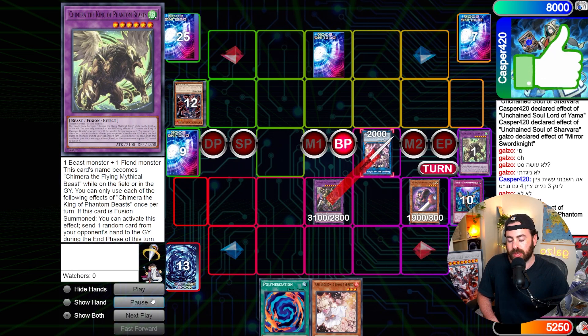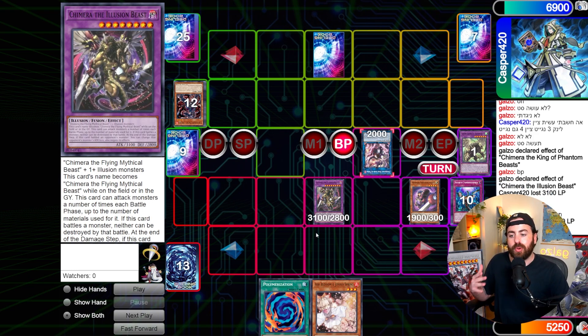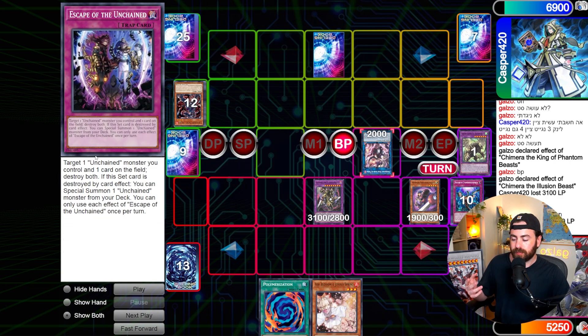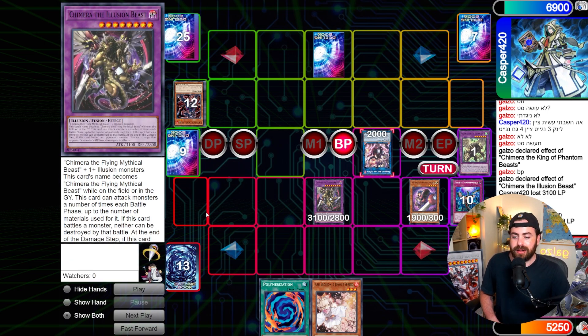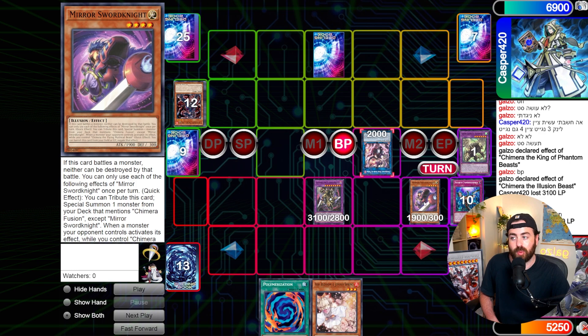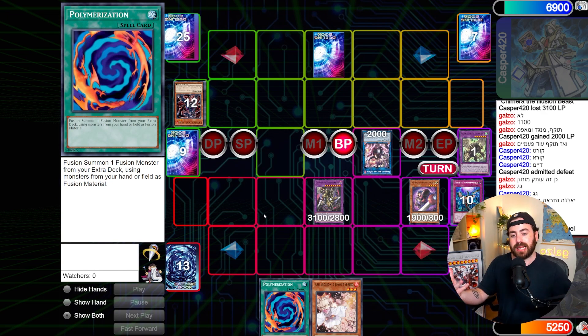This is a good way to out-resource the Unchained stuff. He's reading the effect, not really sure how it works. Basically, it attacks a number of times — up to the materials used for it — on monsters only. This is supposed to OTK your opponent. We used three materials: Chimera and the two Illusions. This requires Chimera plus one or more Illusion monsters. Once it attacks during the end of the damage step, it zeroes out the attack of the monster in battle — they both cannot be destroyed and it's negated as well. You attack, attack, attack. Same thing with Mirror Swords Knight — cannot be destroyed because it's Illusion. So it's basically just a lot of damage. This is a good way to show how to play around Unchained and how to use your non-engine against this type of deck, which is pretty hard most of the time.